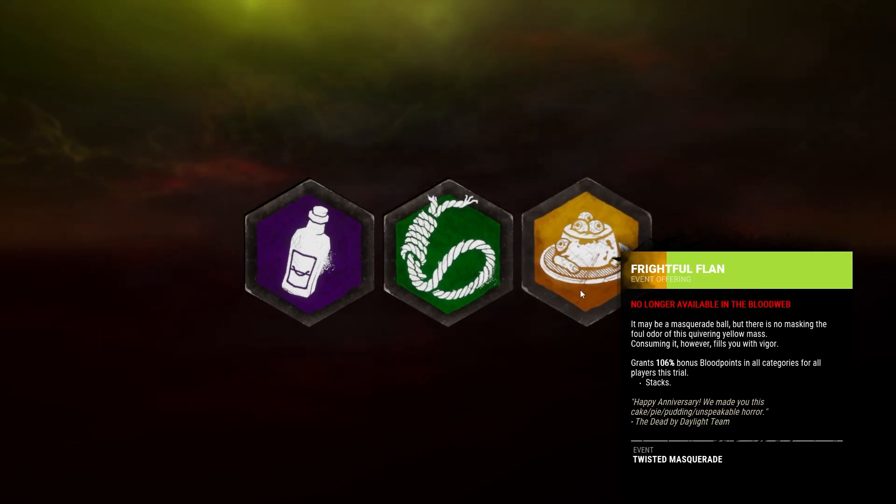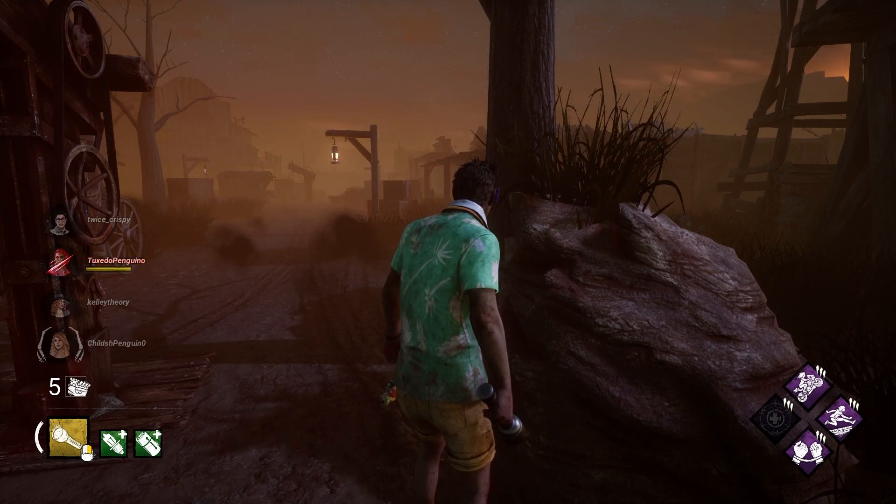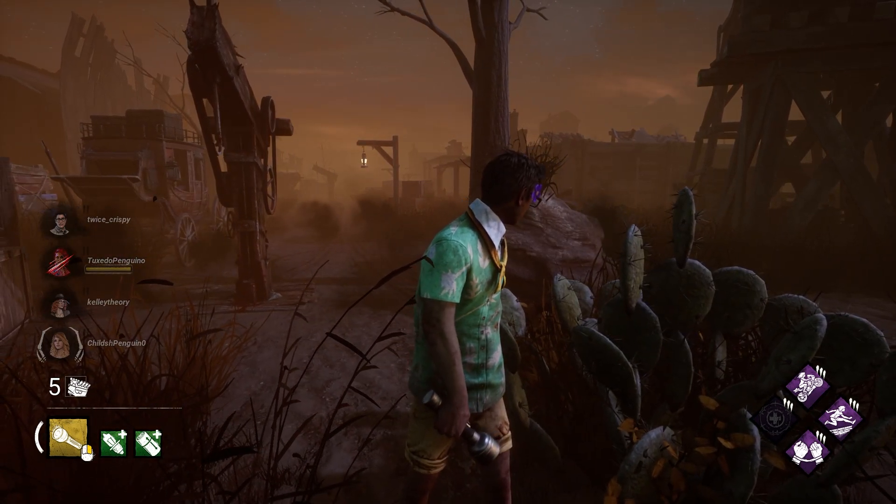You can still stack yellows and browns to get an added effect, but if you know someone's going to be throwing in a purple, just throw in a different offering.